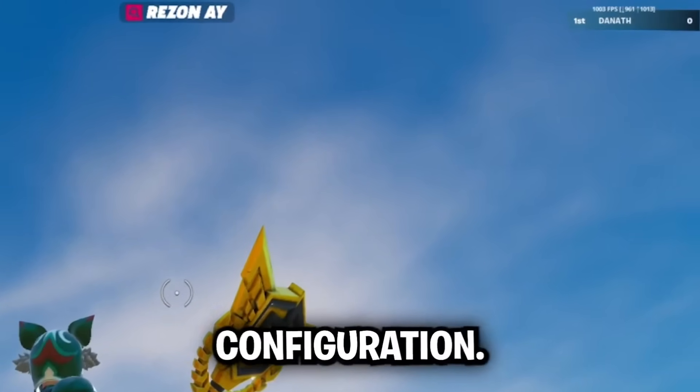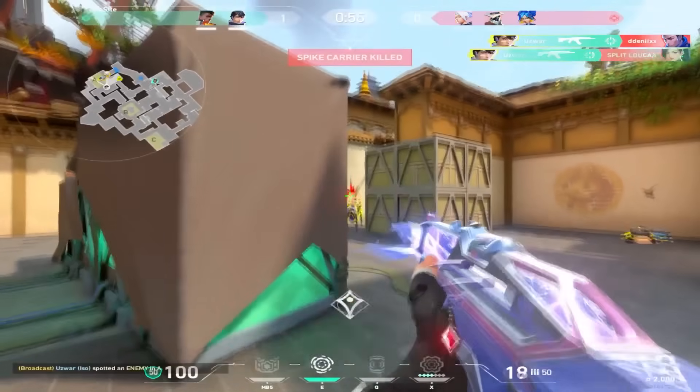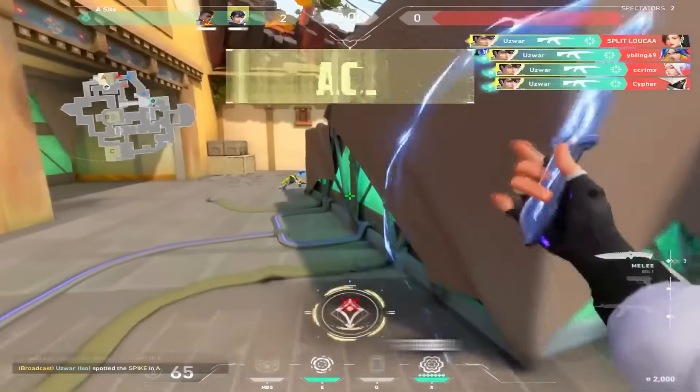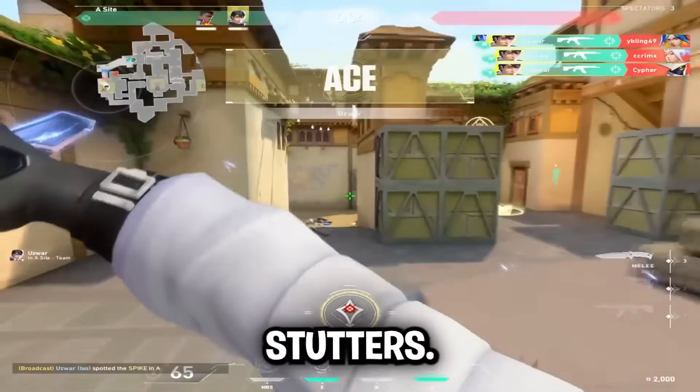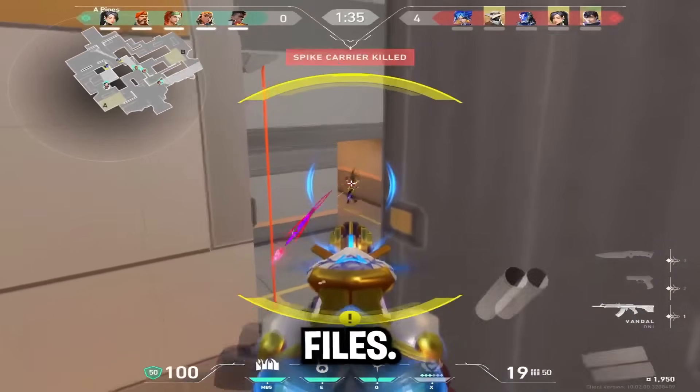No hardware upgrades — just proper configuration. Same PC, same hardware, but before optimization mouse input felt floaty. After tuning: snappy aim, reduced click-to-fire delay, no more frame time stutters. This is what smooth actually means, and it's not something you can fake with configuration files.